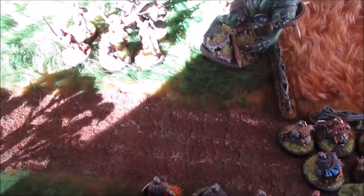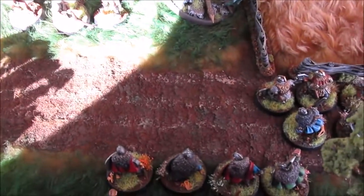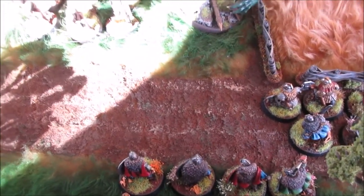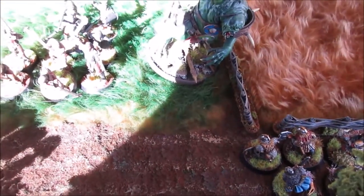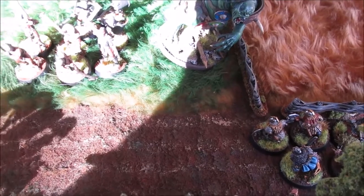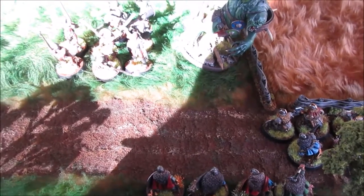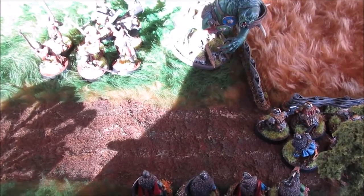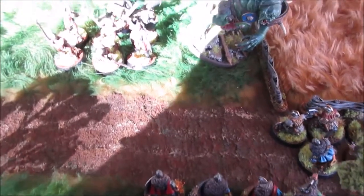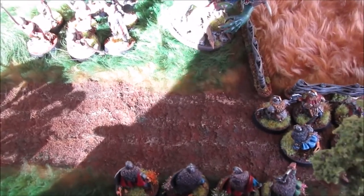The dwarves won priority and pulled back because their lines were stretched out too far, which meant all the Uruk-Hai and the troll moved in really close. More shooting — three hits onto the troll but no wounds, because you need sixes followed by fours to actually wound him. I need to rethink my targets. It's all about to get bloody!